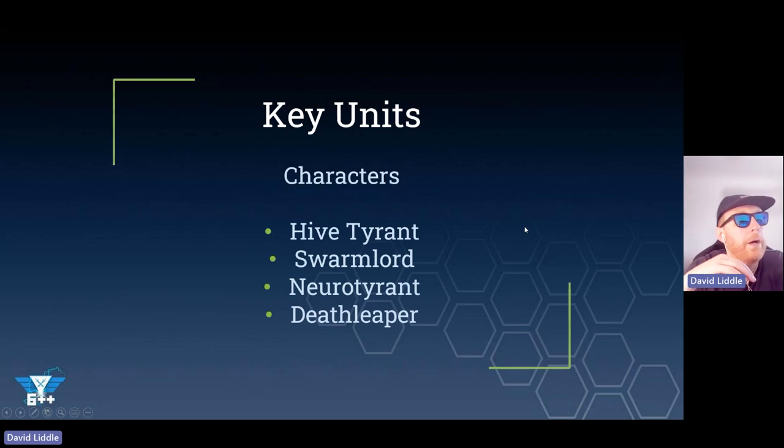First of all we are talking about characters. Tyranids don't really have leaders as such - like other factions we have a couple of leaders in the Hive Tyrant, Swarm Lord, and Neuro Tyrant. However, I don't really think they add much to the unit. You see some leaders literally buff the hell out of their unit - we don't really have that. In fact, our units buff our leaders. So we have things like Tyrant Guard that give our Hive Tyrant a 5-up save, but the Hive Tyrant doesn't actually give them anything for leading them, which is quite interesting.